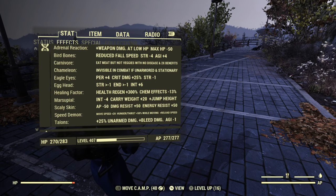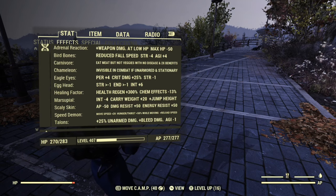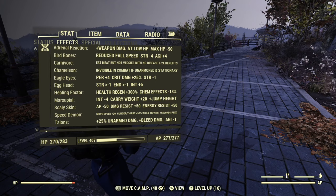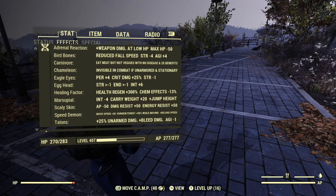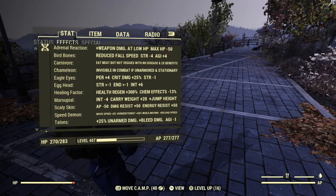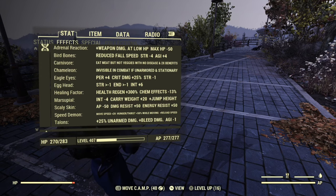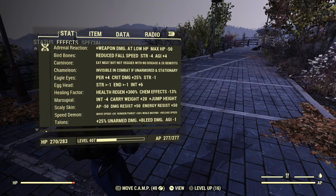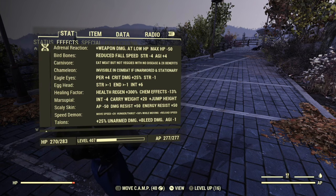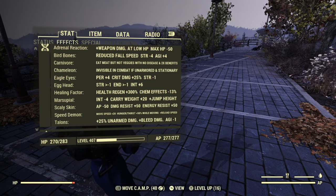Eagle eyes for more critical damage and better perception, egg head for more intelligence which means more XP, healing factor so I can heal up automatically between fights, scaly skin for some extra damage and energy resistance, speed demon so I can move faster and reload faster, and talons — which I don't really use for melee at all. Removing a mutation is a bit of a chore, so it's still there. It's not really doing anything for my build, but it doesn't really hurt anything under normal circumstances anyway.